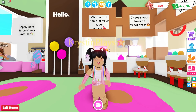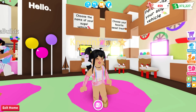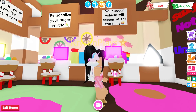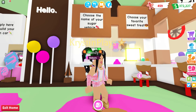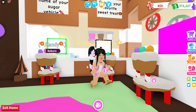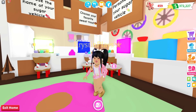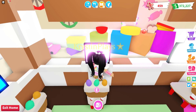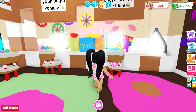So this is where you choose the name of your sugar vehicle. You can also apply to build your own vehicle over there. I love the suckers. Choose your favorite treat and personalize your sugar vehicle, and it will appear at the start line. So we're going to name it Candy Frappe, choose donuts — especially if they have pink icing on them — and we're definitely going to be adding lots of pink, maybe some blue and yellow and purple.